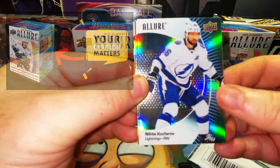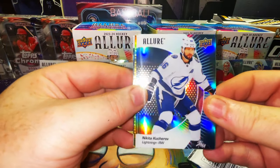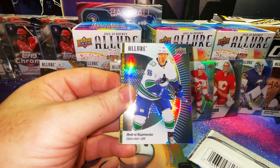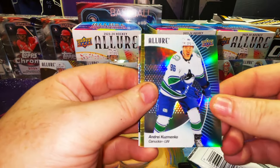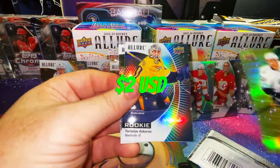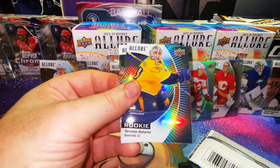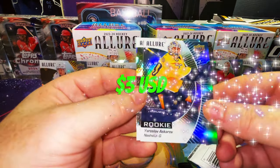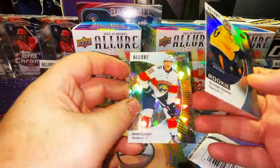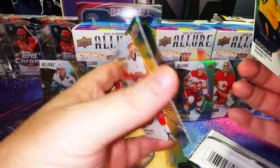Last two packs - our last chance to get a Bedard in this break. Thank you guys for watching, I really appreciate it. Leave me a comment, let me know what you think of these cards. Nikita Kucherov - I already knew the name and just forgot it. Andre Kuzmenko. There's another color flow with Shane Wright from the Kraken. Here is a rookie goalie Yaroslav Askarov, and an Anton Lundell yellow taxi.